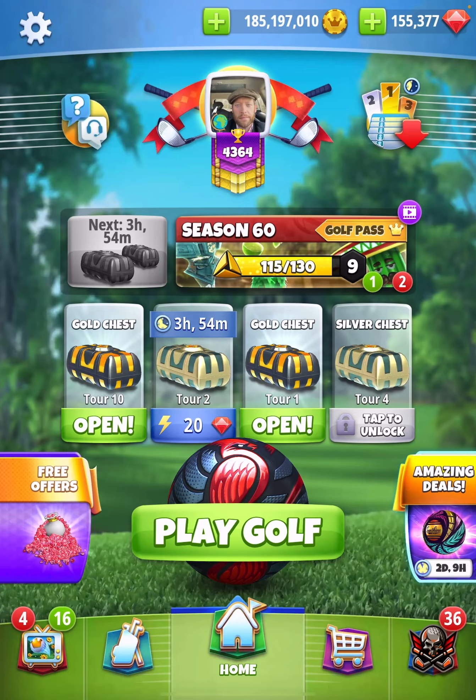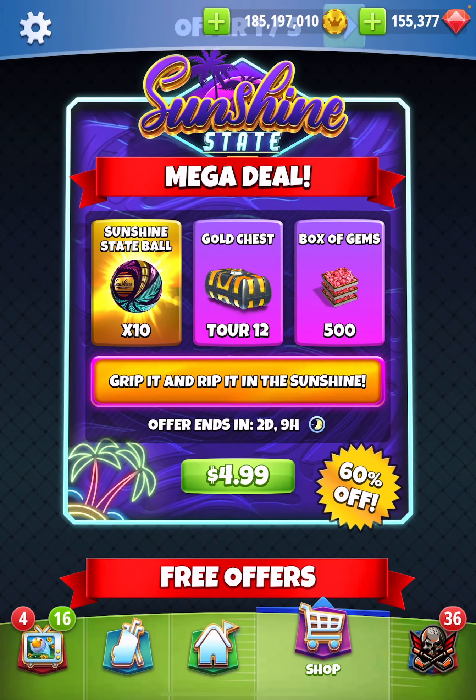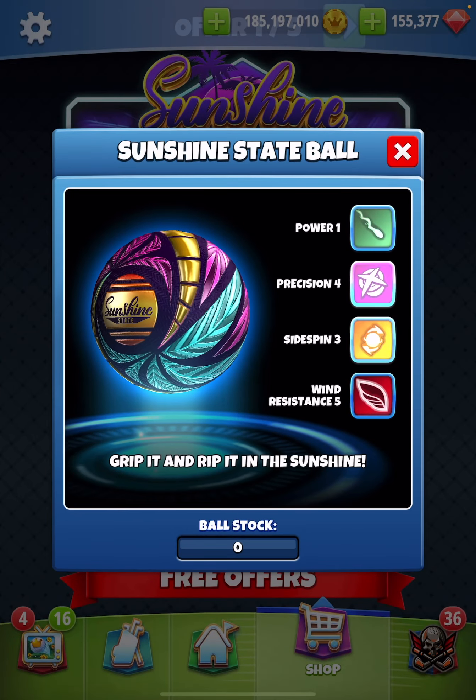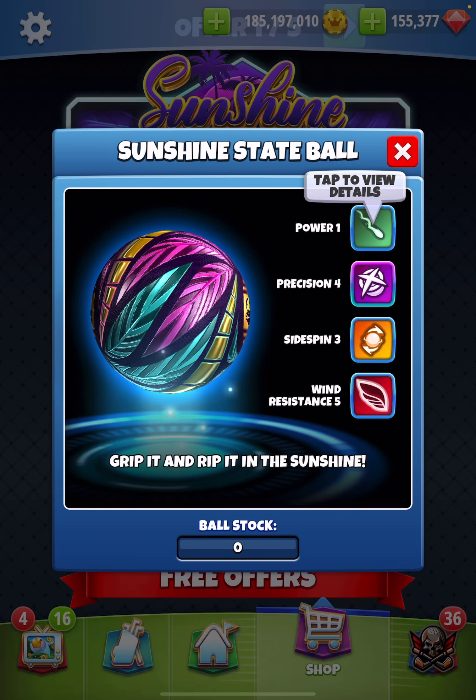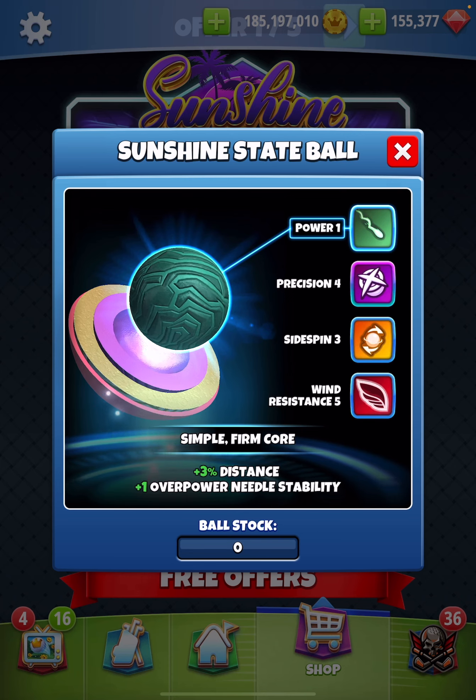Chaps, people of Golf Clash, we do have a new ball in the shop today. It is the Sunshine State Ball. Power 1, Precision 4, Side Spin 3, Wind Resistance 5, with an overpower needle stability of plus 1. What a ball.